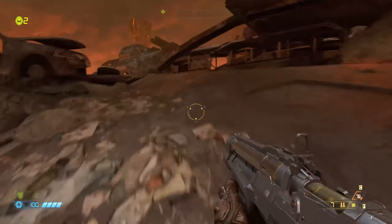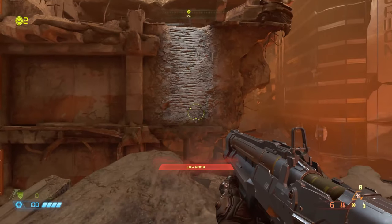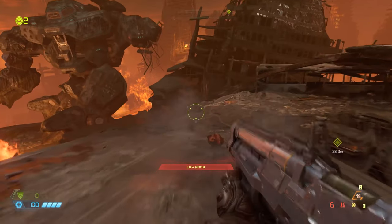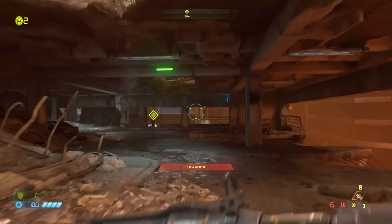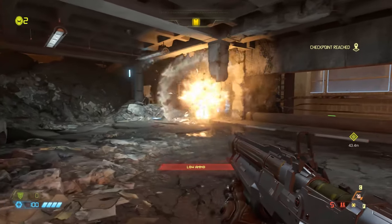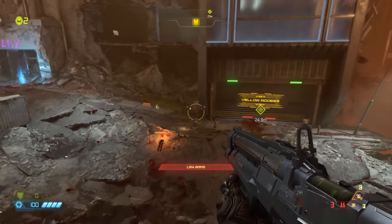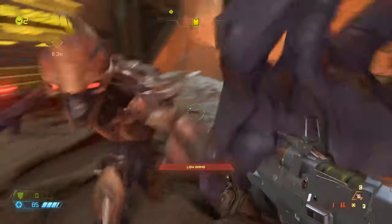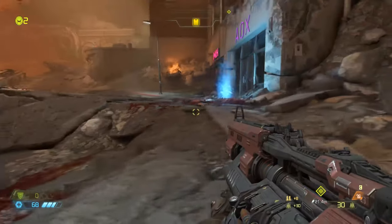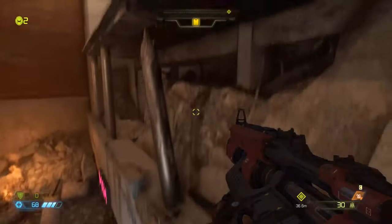Now we're going to learn about wall climbing. As you approach this wall with tutorials on, it shows you how. You need to jump at the wall and press E to grip it — you can then turn around and jump off the wall. You have to be at least somewhat close for that to work. Here's the yellow key card to get access to our yellow door. Low on ammo, but we know there's a ton around. Double check this spot — it has some extra shotgun shells and extra health.